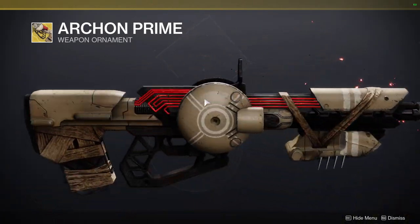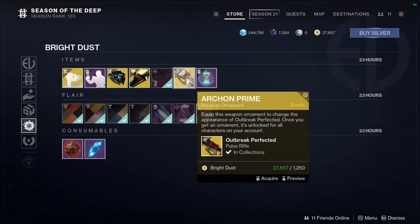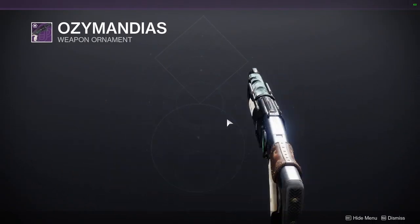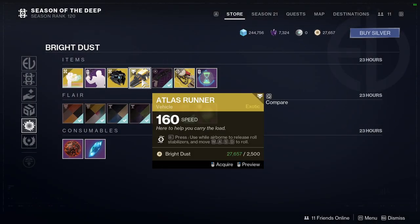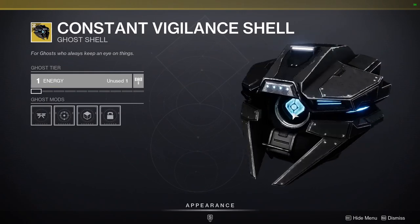At the bottom of Eververse we have the Archon Prime ornament. I don't really care about it — if you want to pick it up, more power to you, but I don't want to spend a thousand silver on it. We also have the Osmond Deus ornament for the shotgun, which does work with the Taken sets, so definitely pick it up because it's really cool. We have Atlas Runner, and then Constant Vigilance shell which actually looks pretty cool.